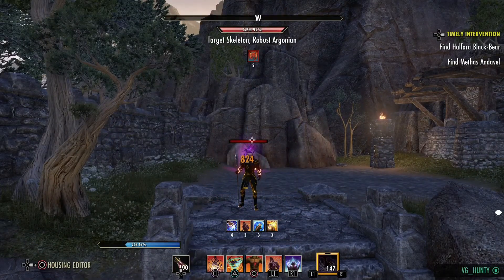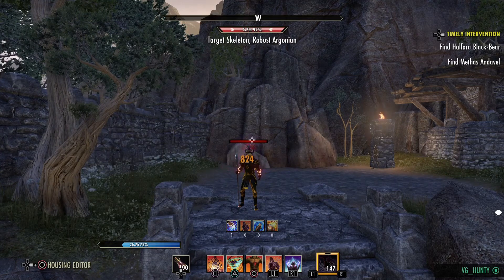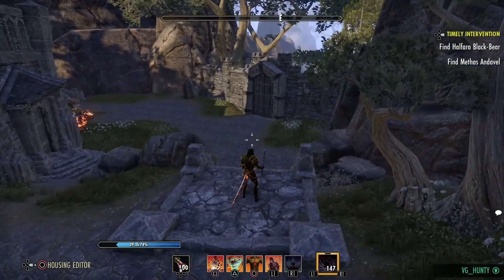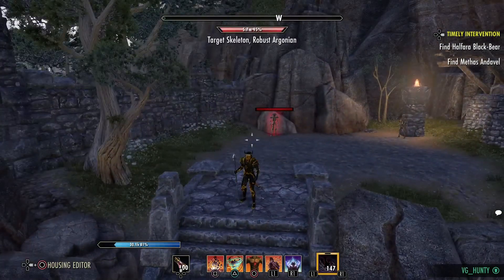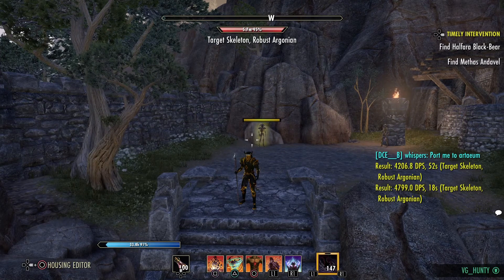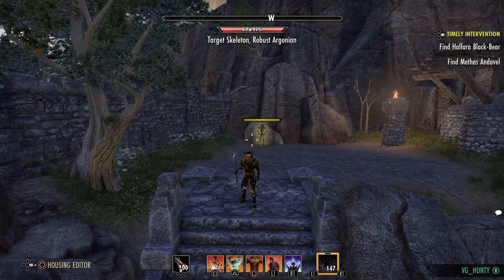In Cyrodiil we have about 28k health, which is more than enough. Honestly, try this build out — I guarantee you'll have good results with it, and it is good fun watching people get melted down. Thanks for watching. I'm going to try and release a Stamsorc build soon, and then possibly a MagBlade gank build coming up — and I've got big things planned for that MagBlade gank build. Please subscribe, please like the video, and if you've got any feedback, leave it in the comments. Peace out.